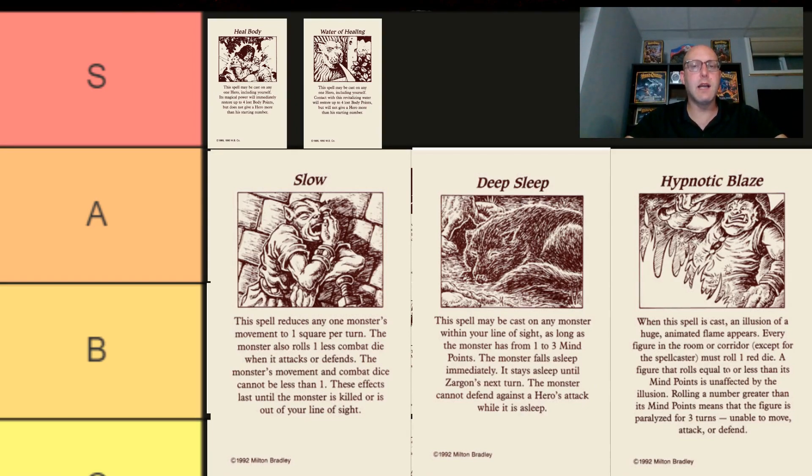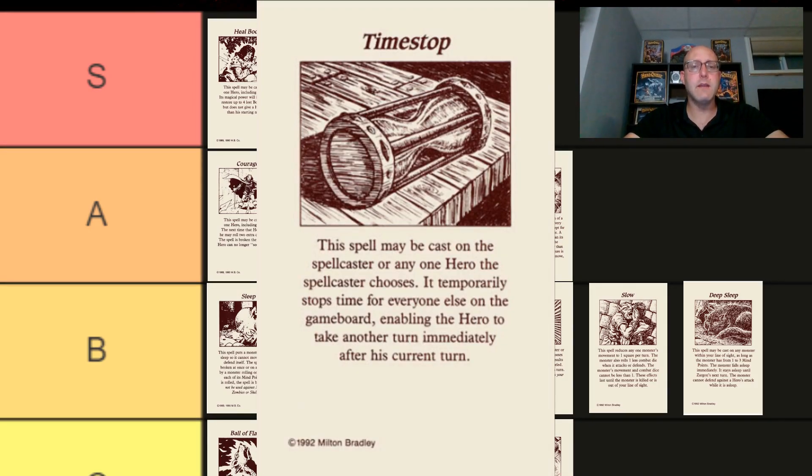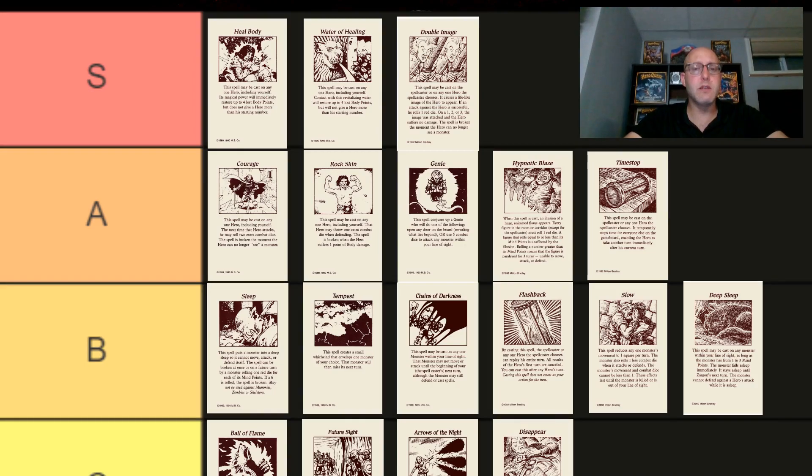The problem with the original Sleep spell is that monsters can block it. Deep Sleep can't be blocked, but the trade-off is that it only works on monsters with low mind points. Both Slow and Deep Sleep get ranked B. Hypnotic Blaze is like Deep Sleep on steroids — it can affect a group of enemies at once, is most likely to affect low mind point enemies but has the chance to affect enemies with higher mind points as well, and it lasts for three turns. The only downside is that it can affect your other heroes if you aren't careful. Hypnotic Blaze gets bumped up to an A. Time Stop also gets an A — it's just an automatic double turn for one of your heroes. One extra attack from the Barbarian, or one extra spell, is sometimes all you need to get out of a tricky situation. Double Image gets the highest rank, S. This spell causes enemy attacks to miss 50% of the time, and if they do hit, you still get the chance to defend normally. It only lasts for one battle, fading away once your hero can no longer see an enemy, but frankly, if it lasted any longer it would be ridiculously broken. Anyone who's played the Frozen Horror quest pack and dealt with the Living Fog Room knows how ridiculous this effect is in battle.